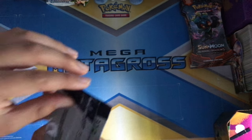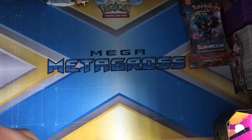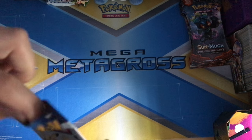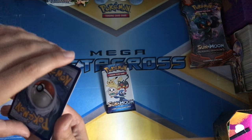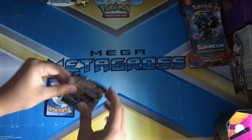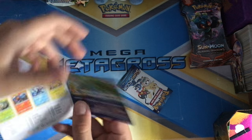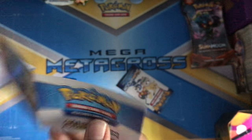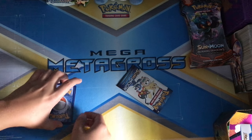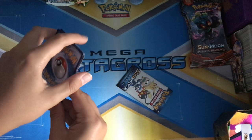I'm going to open it in this direction so we don't spoil that promo. Did I not pull it out? That comes with this little brochure thingy. There you go — those are the things you can get. That's pretty cool. Alright, here we go.